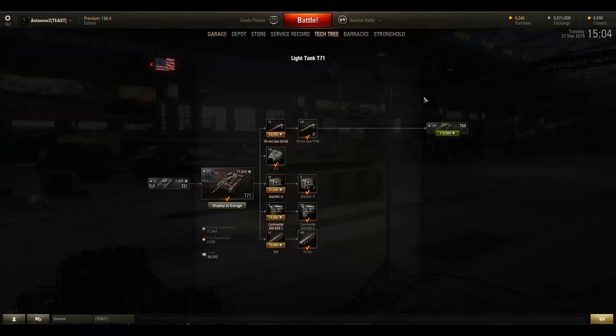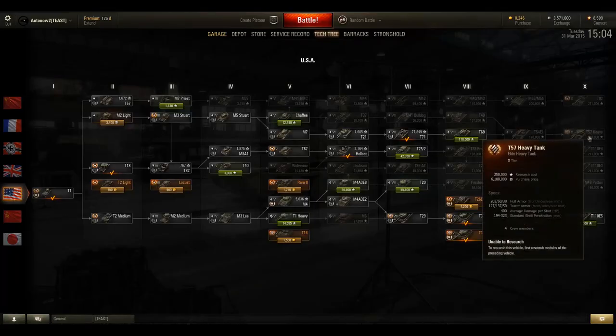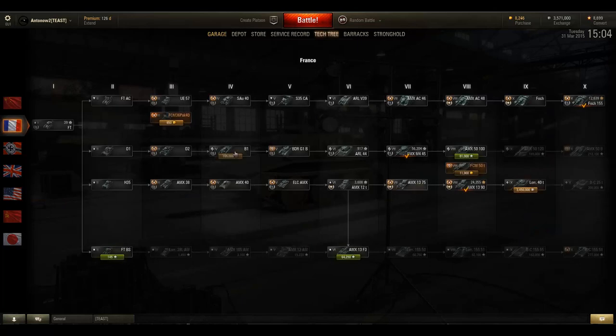Before we have a look at the stats, I want to quickly go through the research tree of the T71, which as you can see leads up to the T57 Heavy — an amazing tank. Its main competition at tier 7 are basically the Bulldog and the French AMX 1375.